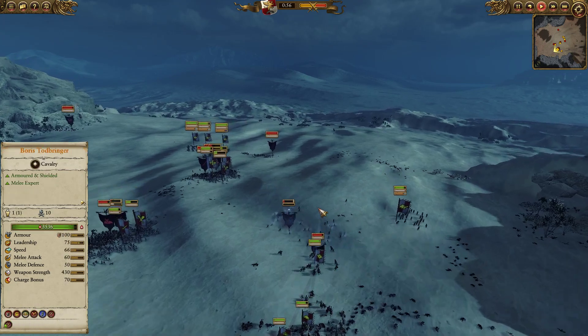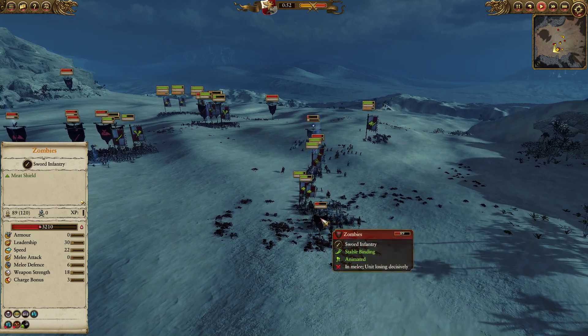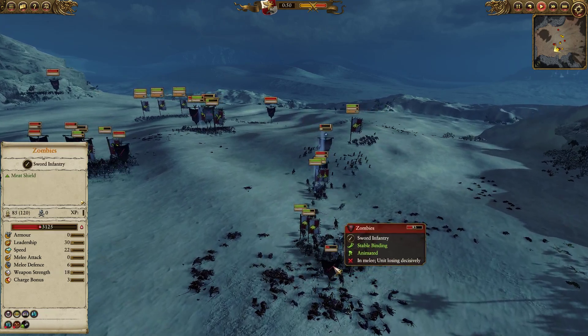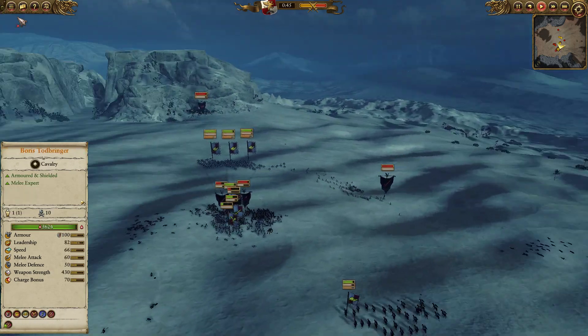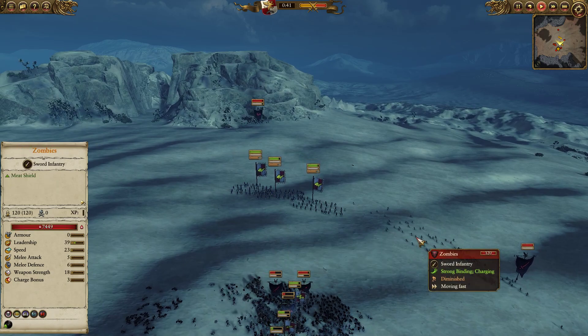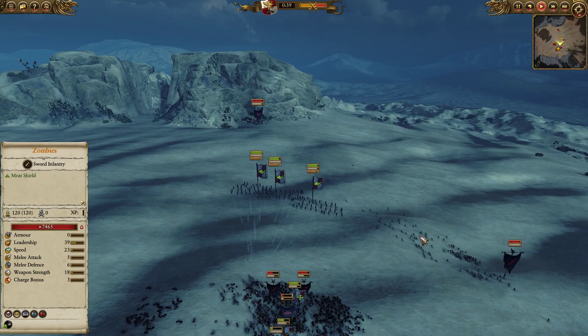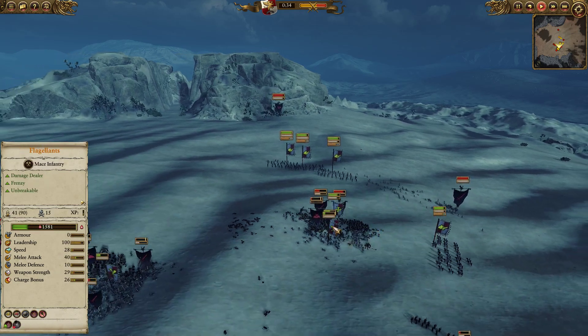Boris does manage to intercept Manfred with the help of some Demi-Gryphs. I simply ignore these zombies — they're not really a threat to Demi-Gryphs. I need to shut down Manfred, and that's really the key here. The Skeleton Spearmen are still pursuing, being a nuisance. In the meantime, my Outriders are constantly having to flee from these annoying zombies. So definitely a good usage of those zombies — it does force you to reposition and whatnot, so it's definitely not entirely useless.